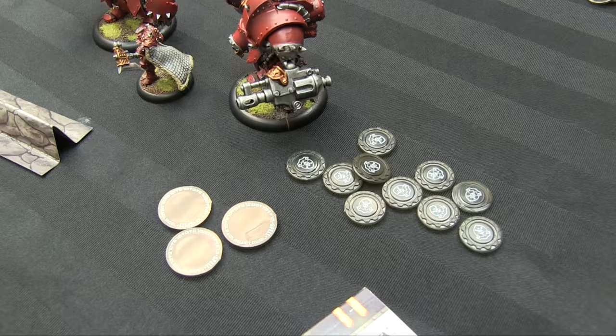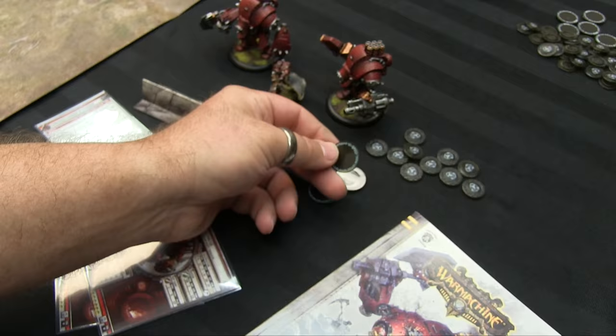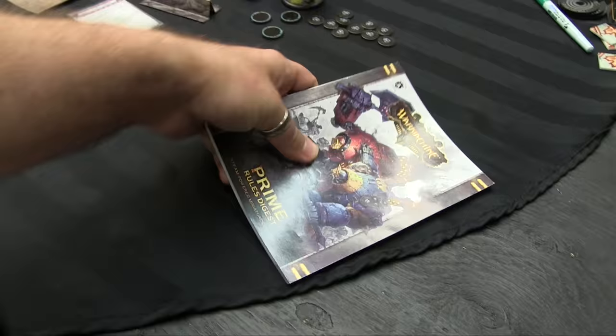You get some tokens: three spell tokens and ten Focus or Fury tokens. They're used during the game to mark how much power supply is remaining from your Warjacks and Warcaster, and to mark any effects you have. They're intentionally blank — you need a dry erase marker to write the effects on them so you can mark when a spell is in effect and put it next to the model.